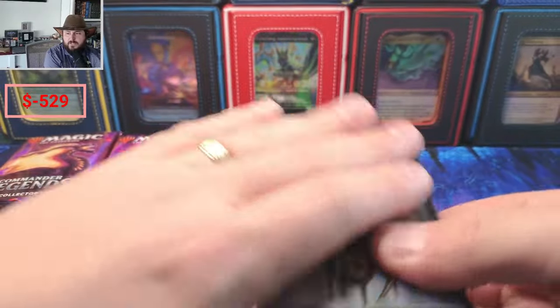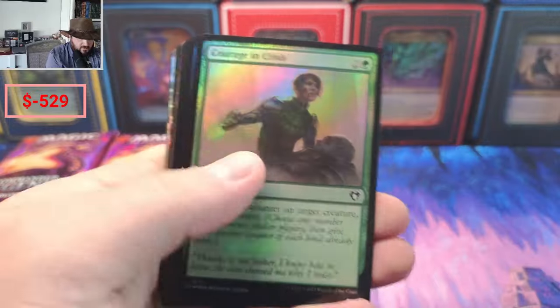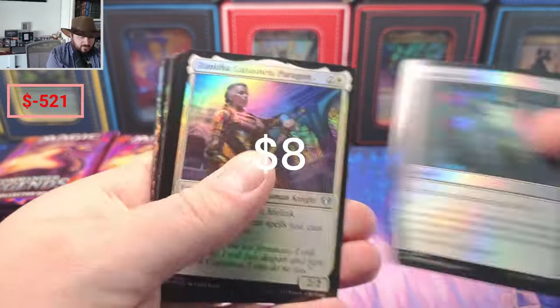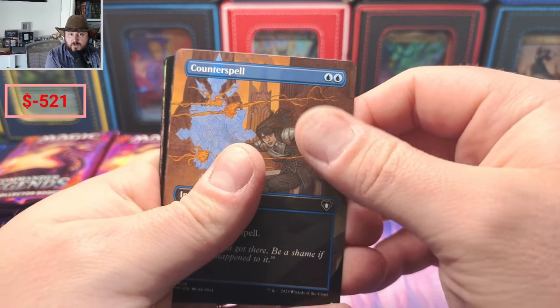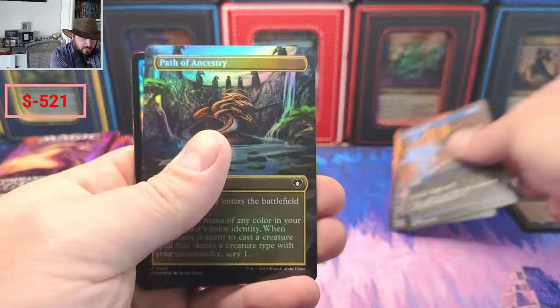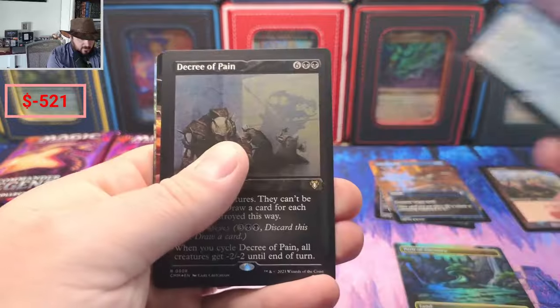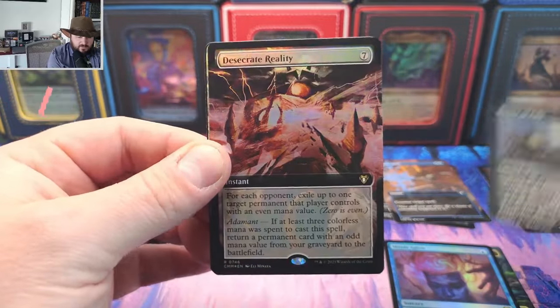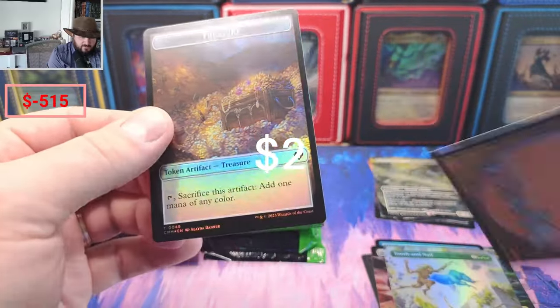Here we go — we get a Jeweled Lotus, we get two! Two Jeweled Lotus! I just love this set; it's so nice. Foil Altar — it's such a shame prices are going up. If prices come back down the Jeweled Lotus game will continue, but I'm going to wait for Thunder Junction to crash. Path... Mines Aglow, nothing crazy. Decree of Pain, nothing crazy. Pure Steel and Tooth and Nail — this was a horrendous start, folks. Absolutely one of the worst collector packs I've ever seen.